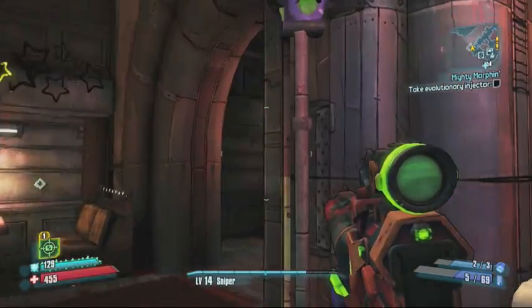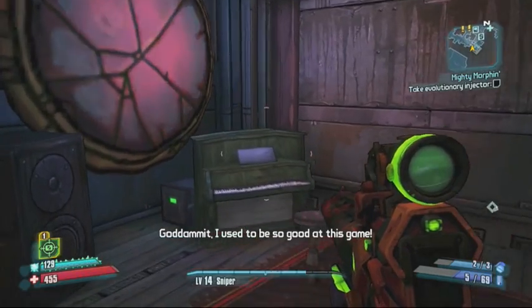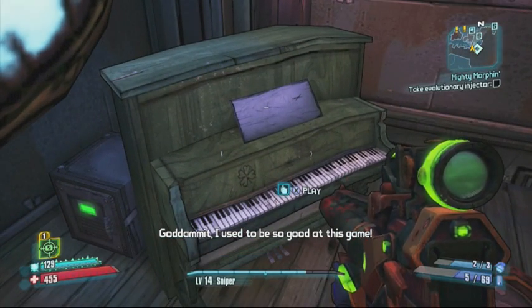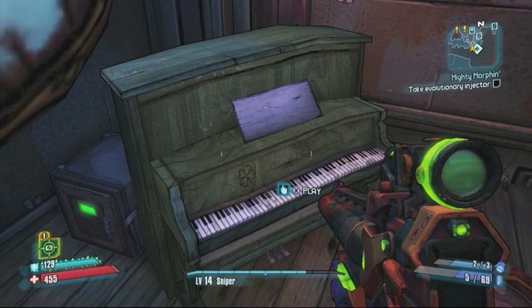When you get to the piano you either press or hold X, whatever it takes for the tune to start playing. You'll play a short song. When the song is over the piano will move, then you can go up to the slot machine.